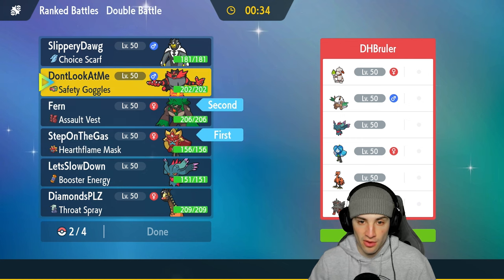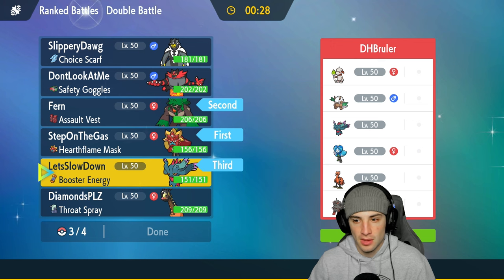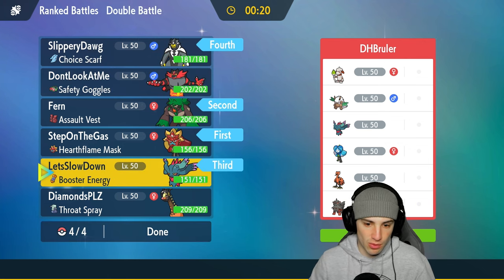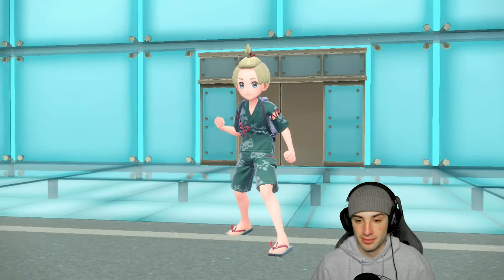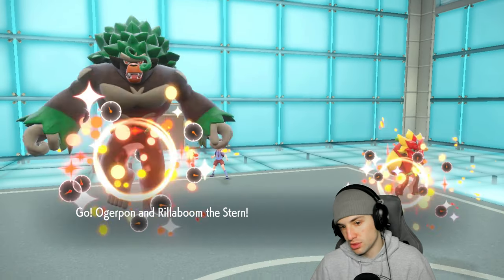We're going to lead both Rillaboom and Ogerpon. In the back we'll bring Flutter Mane and Urshifu. We just have to remember about Wellspring Ogerpon because we can't Choice-lock into one move and have Ogerpon just OHKO — that's a problem. But I love our lead: two Grass-type Pokemon, we're not dealing with Spore, not dealing with Smeargle. Hopefully they lead Smeargle and face a problem. They end up leading Shiftry instead, which I don't mind.